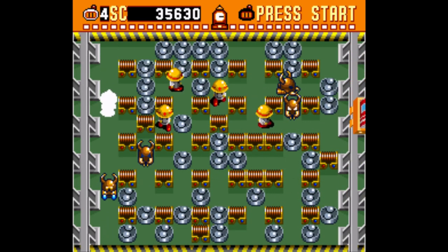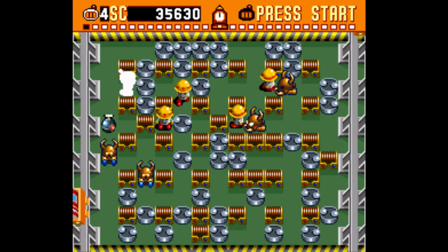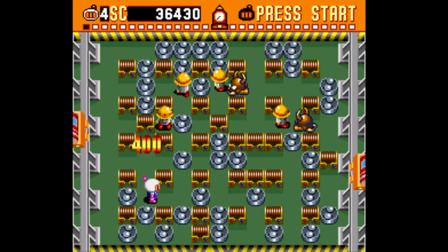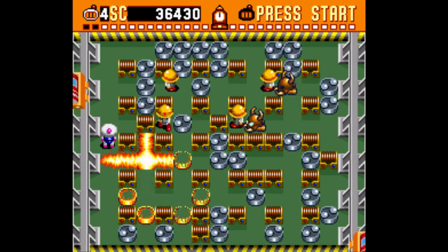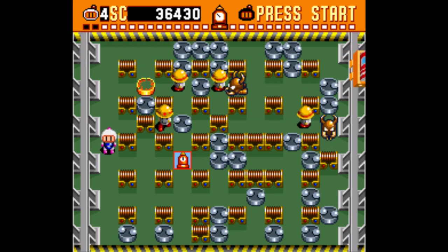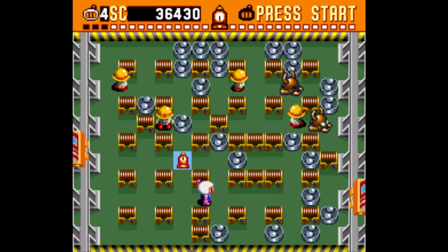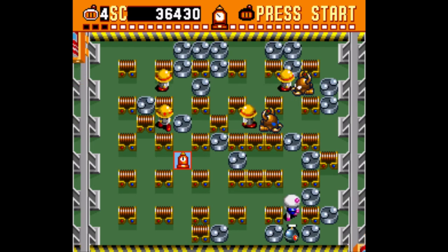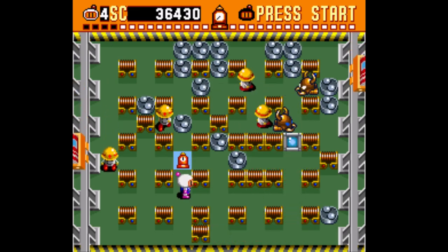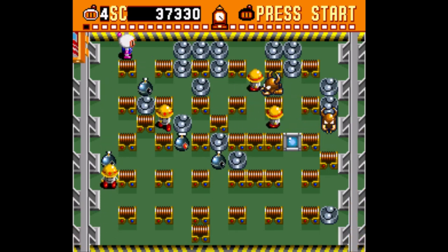Here we have the bull enemies. As soon as you step into their line of sight they will try and bomb-rush you down, but they only take one hit — interesting, I thought for sure they would take two or three. When you get a time power-up, you probably don't want to pick it up right away — let it lie there so you can power-up farm for as long as possible, unless an enemy tries to destroy it.